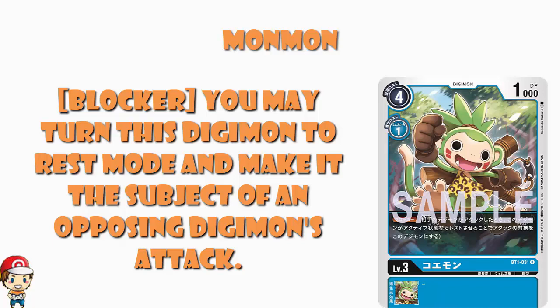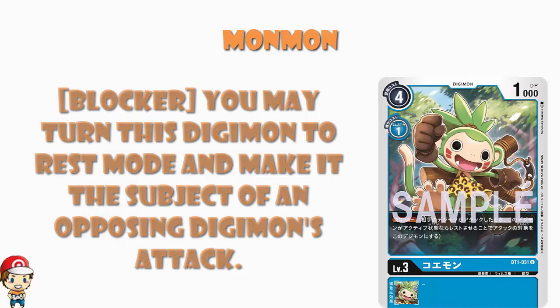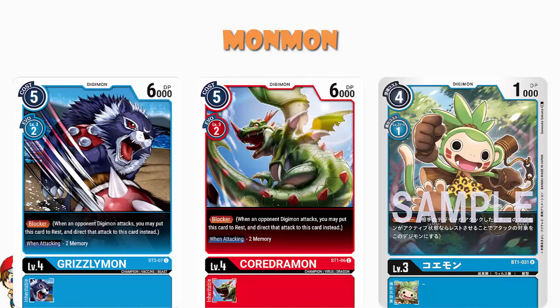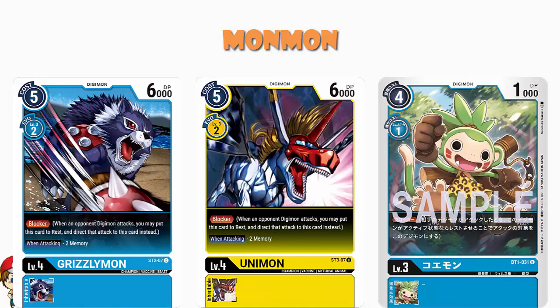We did actually see three blockers in the starter sets — there's one in each starter set, and they are exactly the same. Corredrimon in the red starter set, Grizzlymon and Unimon in the blue starter set, and Unimon in the yellow starter set, and they all do exactly the same thing. They are all level four, 5 cost to play normally, 2 cost to evolve, 6,000 power blockers. But when they attack, they give up two memory. So here we've got a blocker which is cheaper to play and cheaper to evolve than any of those.